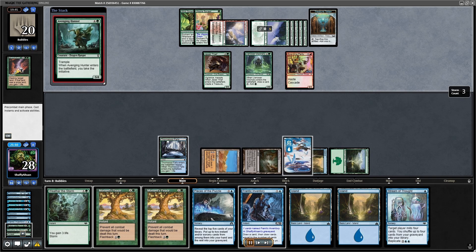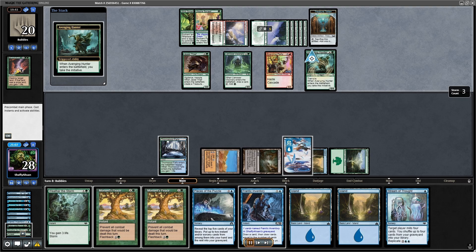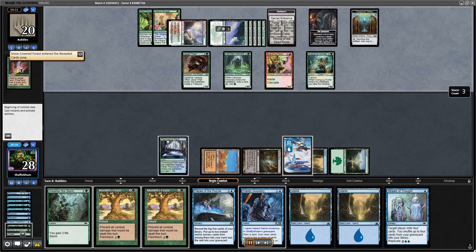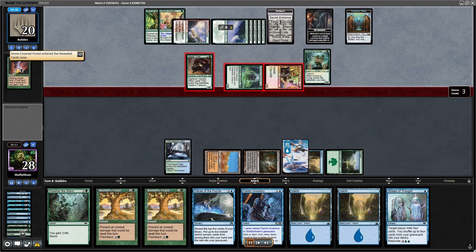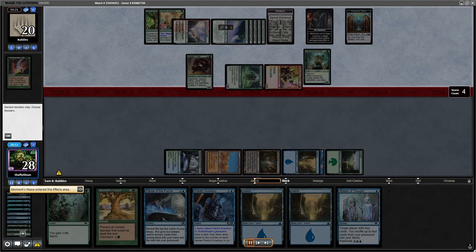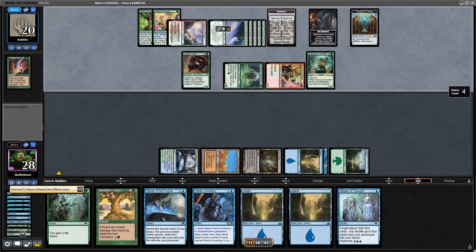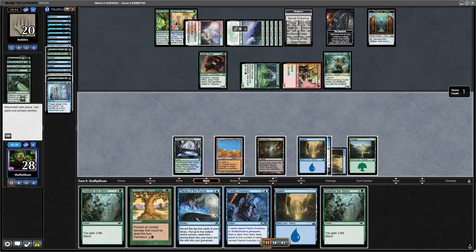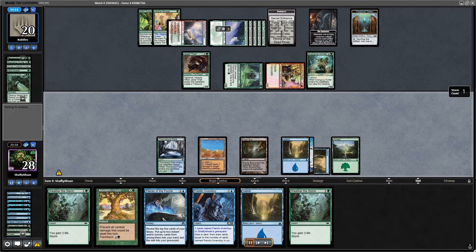They Thermocast one of my bounce lands and I finally find my first Stream of Thought. They are using a lot of mana and I have another Moment's Peace, which is fine. But they finally find the Initiative — this is where I start quivering in my boots a little. If I'm going to fog the game, there's one mode of the Undercity that's going to allow them to make me lose some life, and that's a long-game engine I can't deal with, so I need to start speeding up my clock.